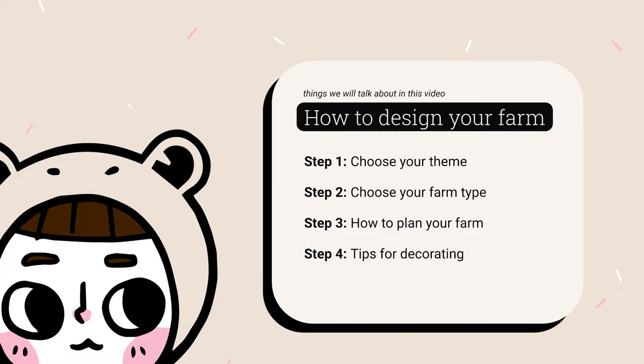The first step is defining a theme. What I mean by that is, before you're choosing what goes in your farm — what your buildings, animals, crops and where — it's easier to set a theme that you want to go with. You could choose one or mix and match different themes, and that's entirely up to you.